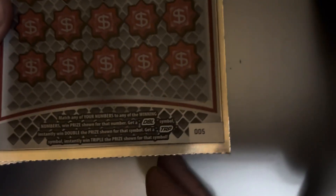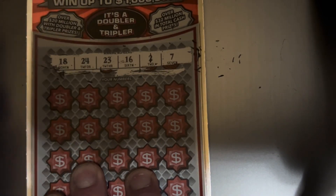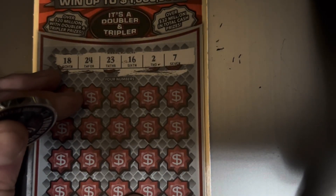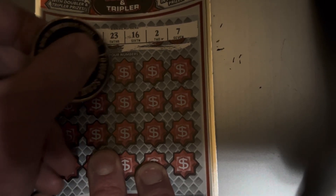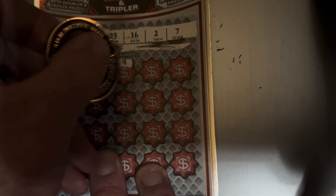Next up, we've got the Triple Cash Payout. I've only played this one a couple of times, but it's got a couple of symbols — that double symbol or a triple symbol you can find. The odds on this one is 1 in 3.45. Go ahead and start with ticket 4. Looking for 18, 24, 23, 16, 2, and 7. Let's see if we can go back to back here. 28, 4, 14.